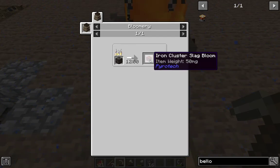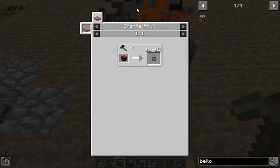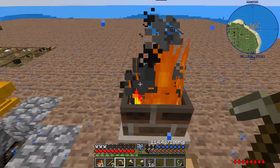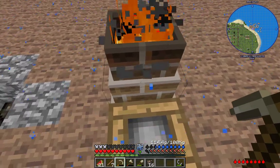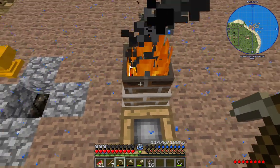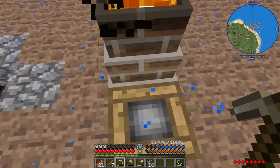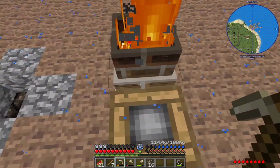Once we get the blooms out, you have to hammer them to get resources out of them. I believe that smelting the slag bloom will also produce more slag, so I believe that technically it's possible to produce infinite resources from the bloomery.